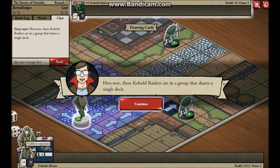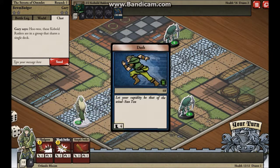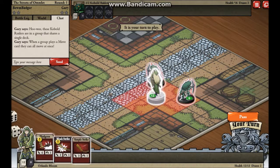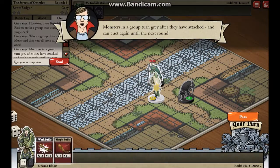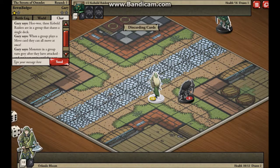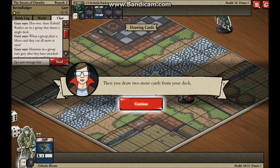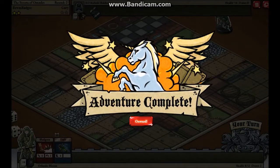Oh no, they're kobolds - these kobold raiders are in a group that shares a single deck. Oh, so one of those masked characters. Come on Orlando Bloom, let's go kill him. I need to get a bow for you. Dead. Dead. Soon dead - well, once the round ends. Dead. How good - I got a unicorn. Such majesty and fantastical awareness.